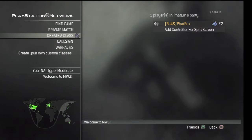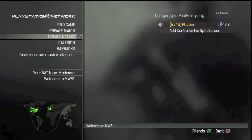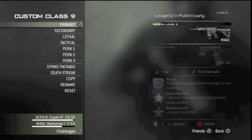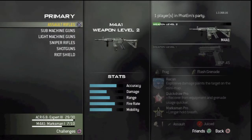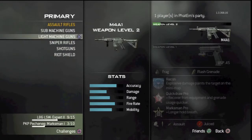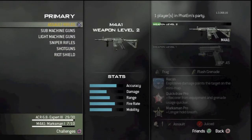I'm going to create a Rust custom class without a custom class app by doing a random number generator from between one and five since those are the first five classes. I'm not doing a riot shield one and I got three.